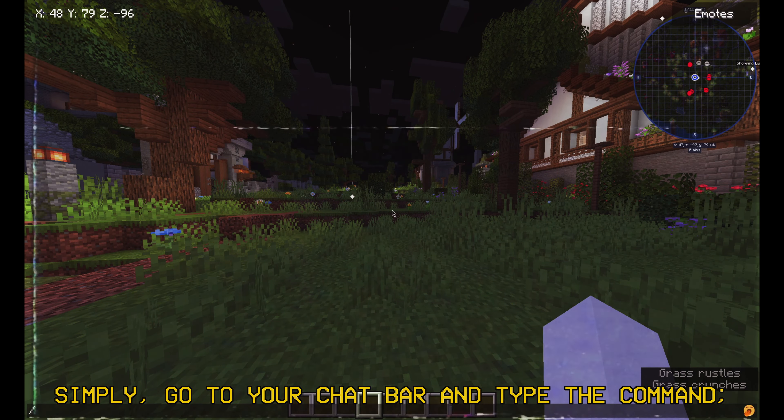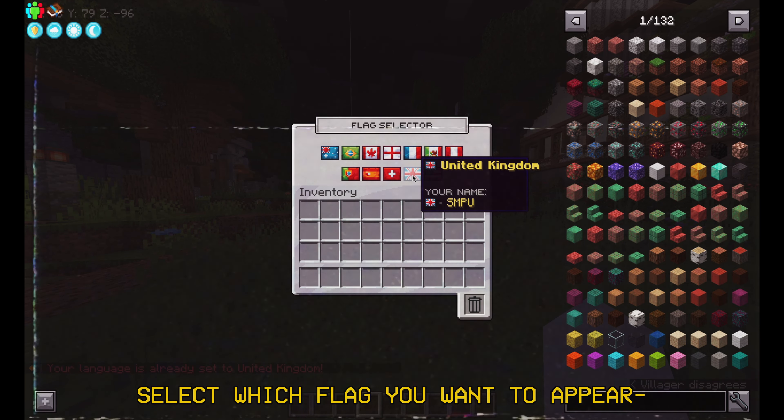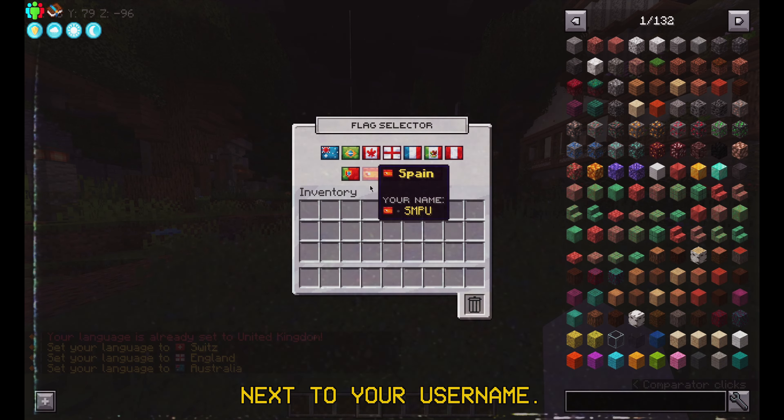Simply go to your chat bar and type the command slash flags. Once you have typed the simple command, select which flag you want to appear next to your username.